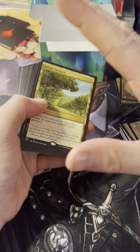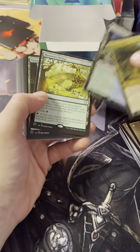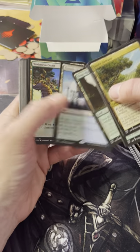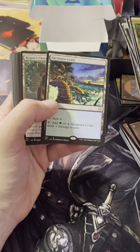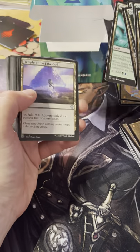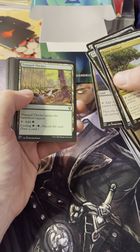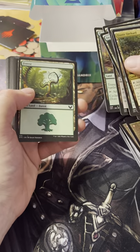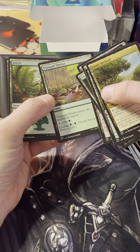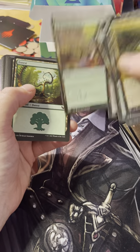Then we may or may not go into lands for an extended period of time. Exotic Orchard, Lumbering Falls, Mosswort Bridge, Oren Reef the Vastwood, Temple of Mystery - you get a temple in all of them. Yavimaya Coast - I like this art. Rogue's Passage - you get in all of them. Simic Growth Chamber, Temple of the False God - you get in all of them. Then you do get some cycle lands in all of them, depending on how many. Tranquil Thicket - so you get one cycle land in this one. You don't get the blue one, which is Lonely Sandbar, but you get one.